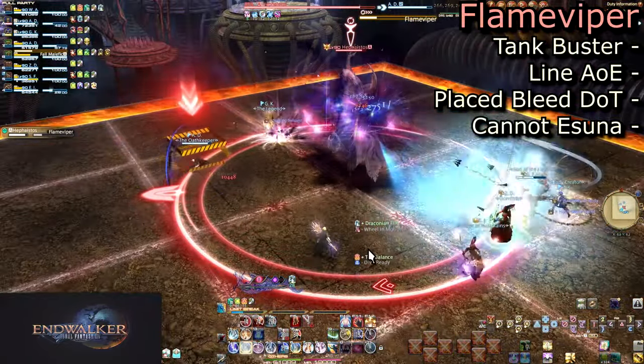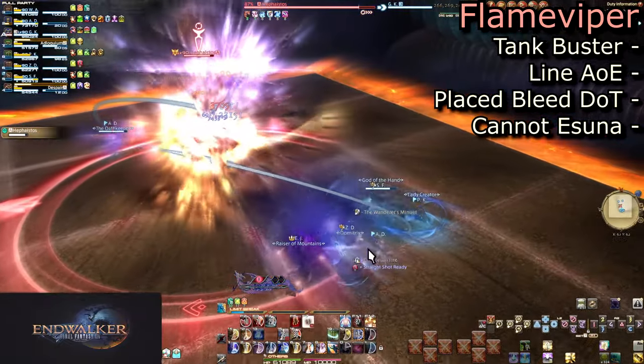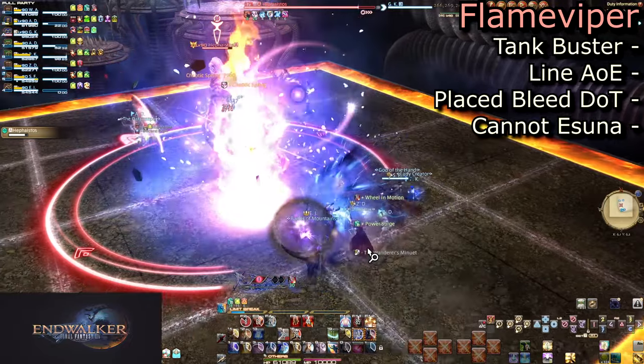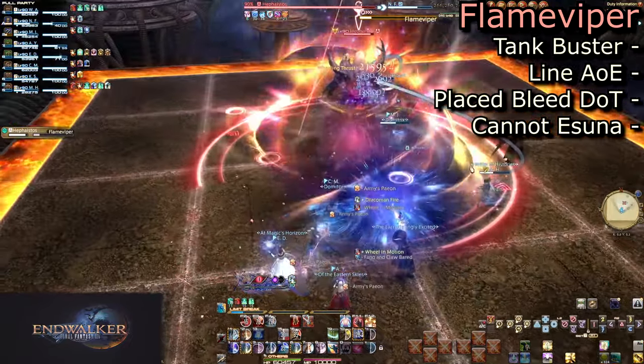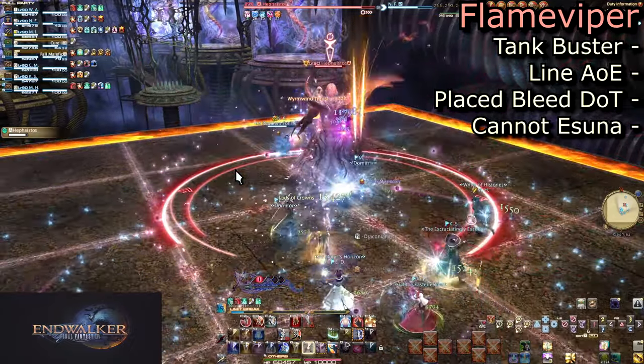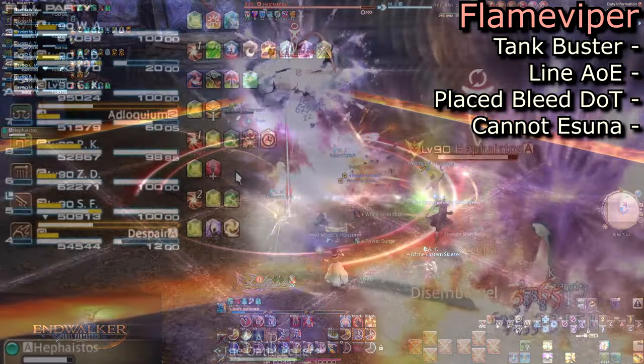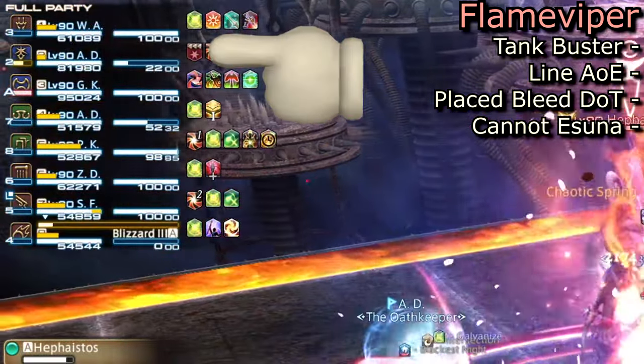Immediately following this is Flame Viper, a thin line AoE Tank Buster as indicated by the warning tape. Make sure you are not stacking up on the tank, lest you get a Viper to the face too. Don't be afraid to throw a lot of mitigation on either, as there is an additional bleed dot left on you.